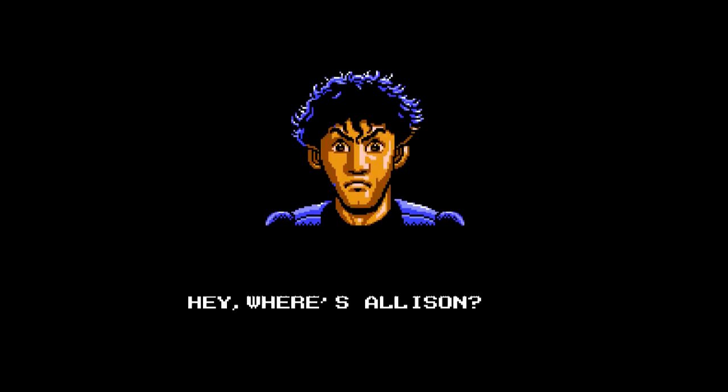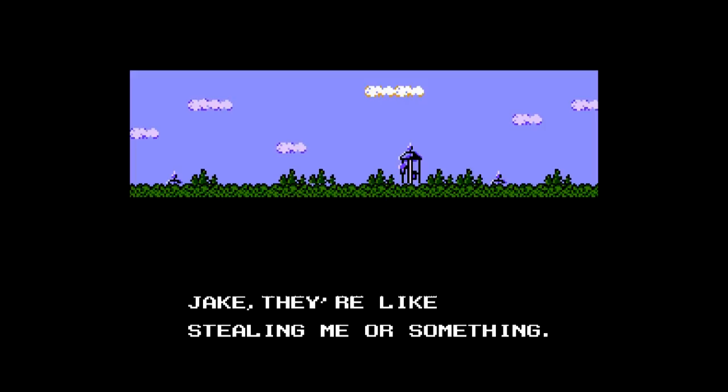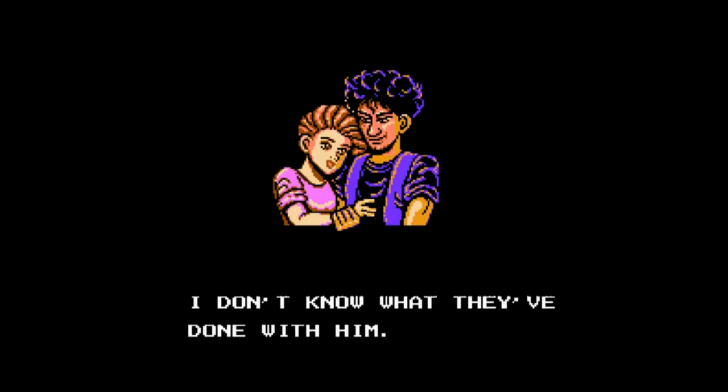The gist is that you play as this gnarly dude named Jake, and his bodacious friend Allison gets kidnapped by these alien dudes trying to learn about the human race. Her dad is a famous professor or something, and he tries to save her and gets caught himself, but not before Jake can save Allison — but now he's gotta go save her dad. And all told, it's like, you know, really cool dialogue, man. Yeah, killer.